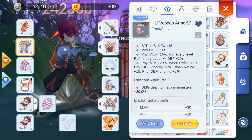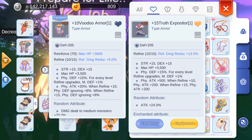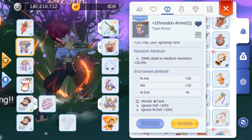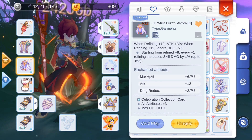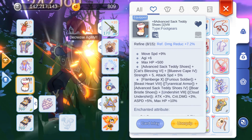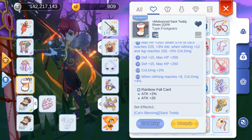If you don't have damage to medium monsters as a random attribute, anything that gives high damage works. Previously I was using my plus 15 Truth Expositor with 24% attack before switching to Voodoo Armor, which only needs to be refined to 10. For cards, I use the Munax Star Card for 15% ignore defense. For garment, I use the plus 12 White Duke's Manteau, which provides skill damage and ignore defense. For card, I use the Celebration Collection Card for all attributes plus 3. For foot gear, I use the Advanced Sac Teddy Shoes, which give a lot of critical damage and AGI for attack speed. For card, I use the Rainbow Fall Card for plus 2% attack.